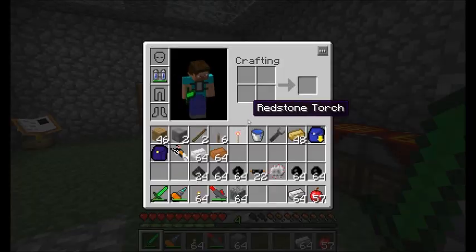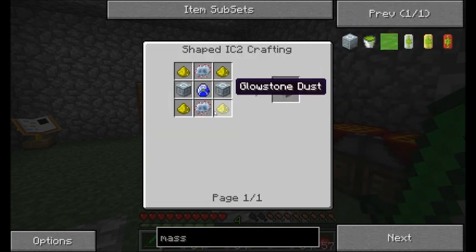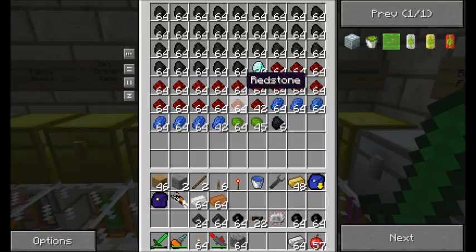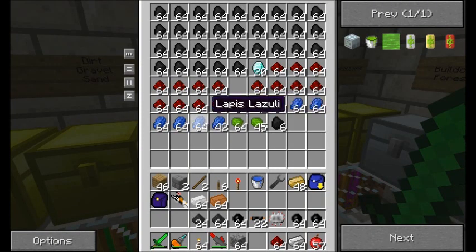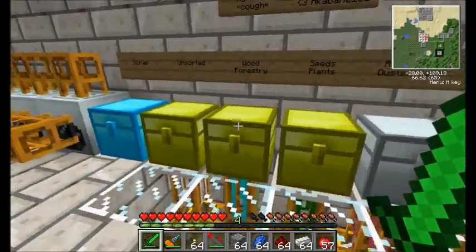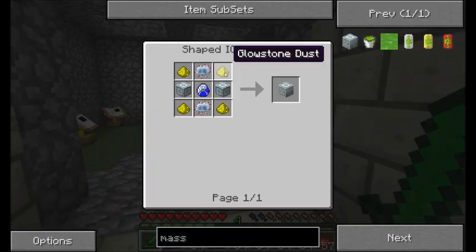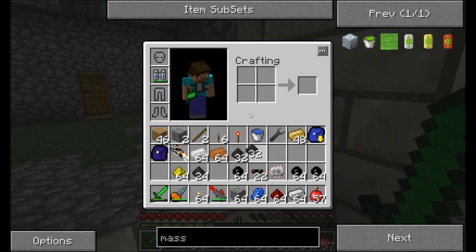I'm going to get a mass fab going. I'm pretty sure I need a couple more items — I need some redstone, some glowstone, and some lapis. As we saw, we're going to need two advanced machine blocks. Okay, I can manage that. That'll be four of those — we can get those compressing right away.